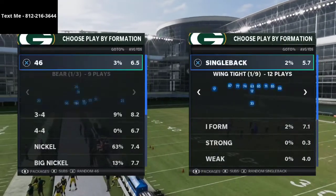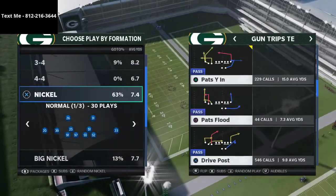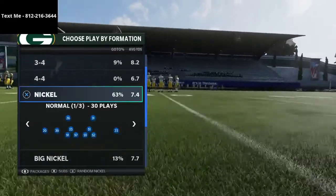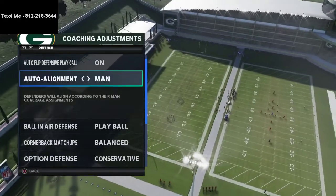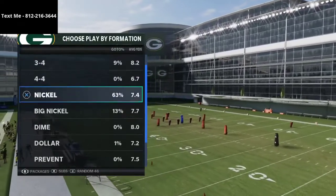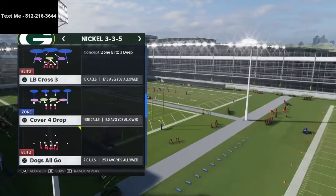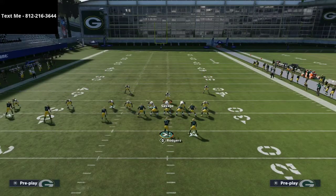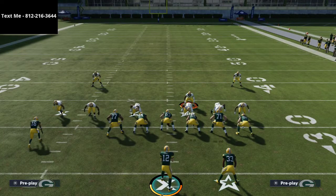Let's talk about trips tight end, specifically an adjustment that will help you a ton whenever they motion. My coaching adjustments: man line on, ball hawk defense to play ball, everything else on default except option defense. I like to audible into cover four show two out of three-three-five normal for better personnel. I shift the D-line and user inside — this helps a lot with inside zone and runs from trips tight end.